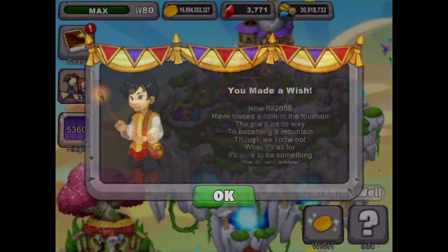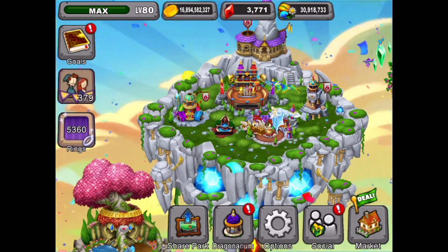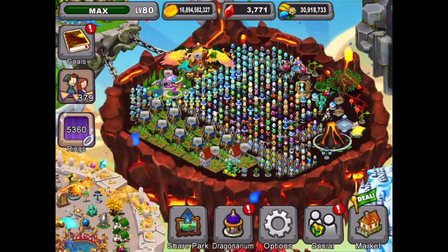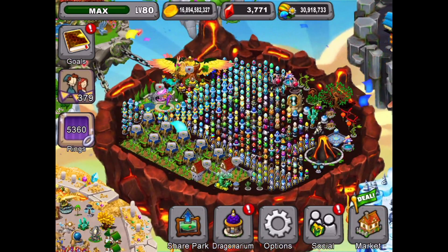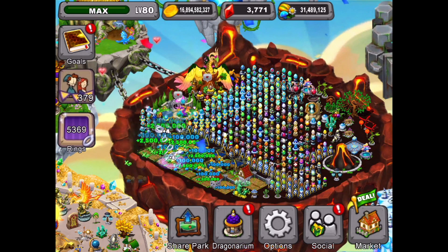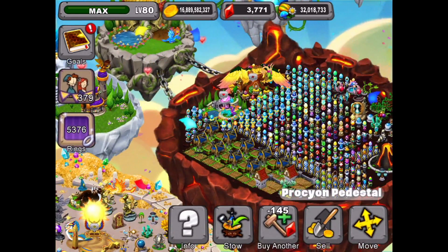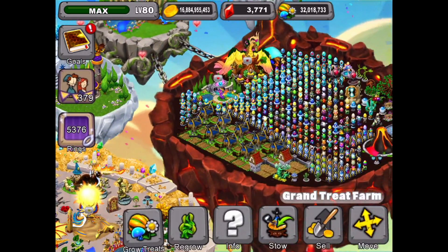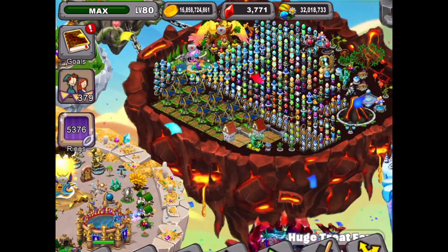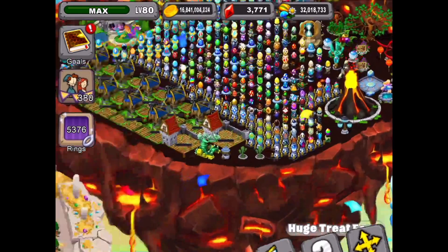We're going to make a wish here, and it's getting a bit higher today. Although you can barely see this scroll bar, it's going to go up into pretty high digits before it's done. I'm thinking we won't get our wish until close to the end of the tournament. We're going to cash out our food, get some rings, and restart our food. Just keep doing your food over and over if you have enough coins — it's a great way to get some extra coins.